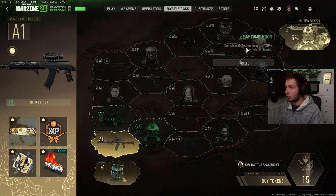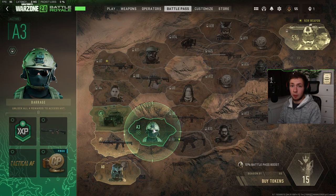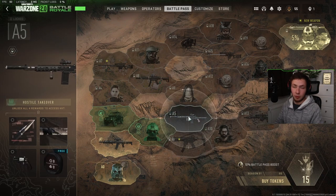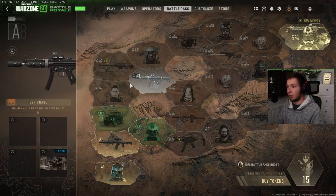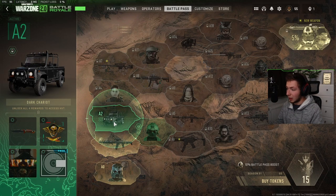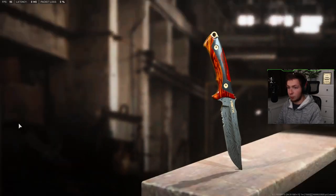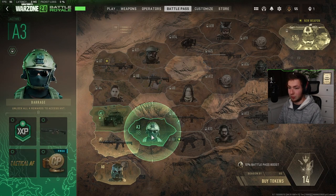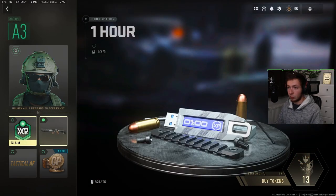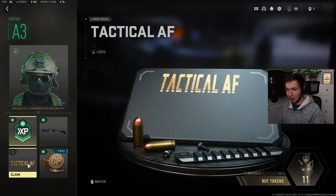So now I can choose — do I want to go right and unlock the stuff over here? There's a new weapon, for example, and also a blueprint. Or do I want to go towards this other part of the battle pass? That knife camo kind of looks cool. And you don't have to go in just one direction. I have 15 battle pass tokens remaining, so let's say I want the knife — boom, I got the knife. But I'm backing out, that's the only thing I wanted from that section. I also want the shotgun blueprint, and I definitely want the extra XP token and the CoD Points — because who doesn't? And I'll take Tactical AF as well.